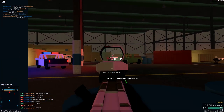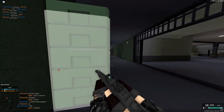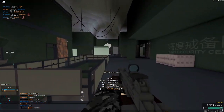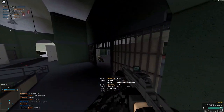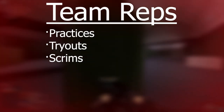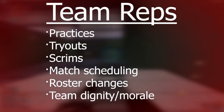On to the hard part — if you think you can make a team, you'll need some friends. The most important of those friends are your team representatives. You'll have to trust them to manage the team when you're not able to. The team reps handle practices, tryouts, scrim scheduling, match scheduling, roster changes, and keeping the team in line.